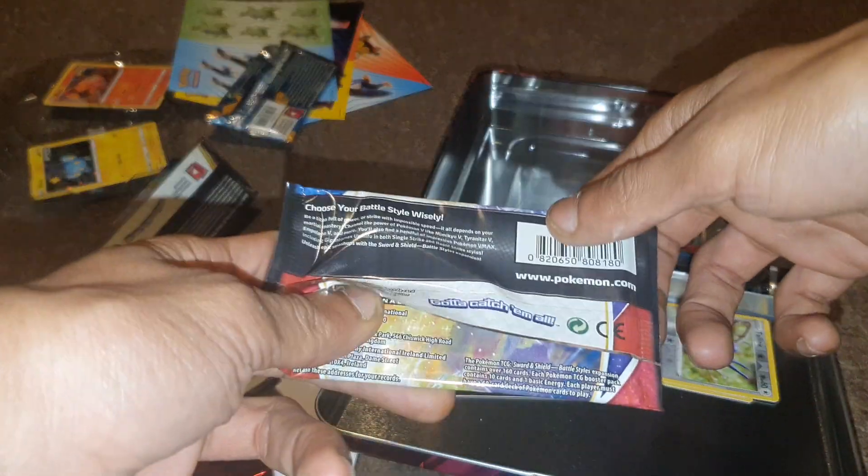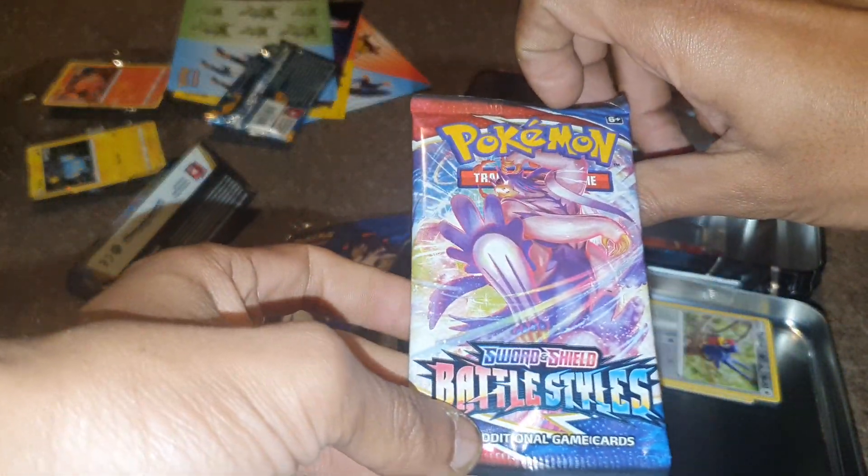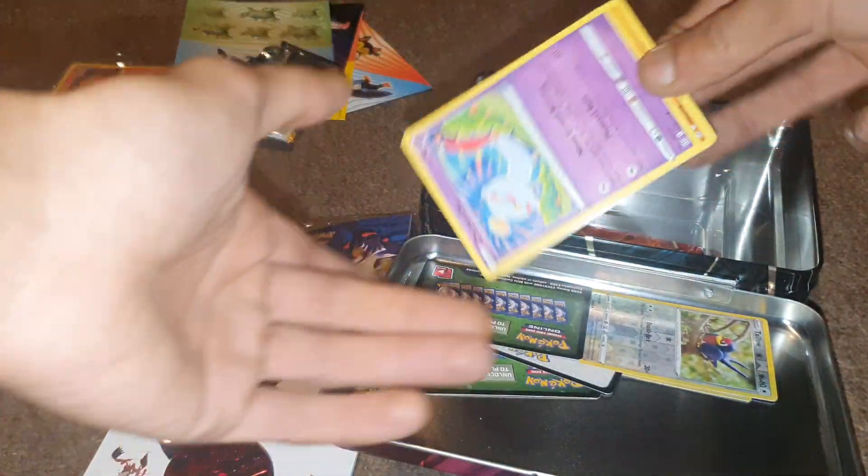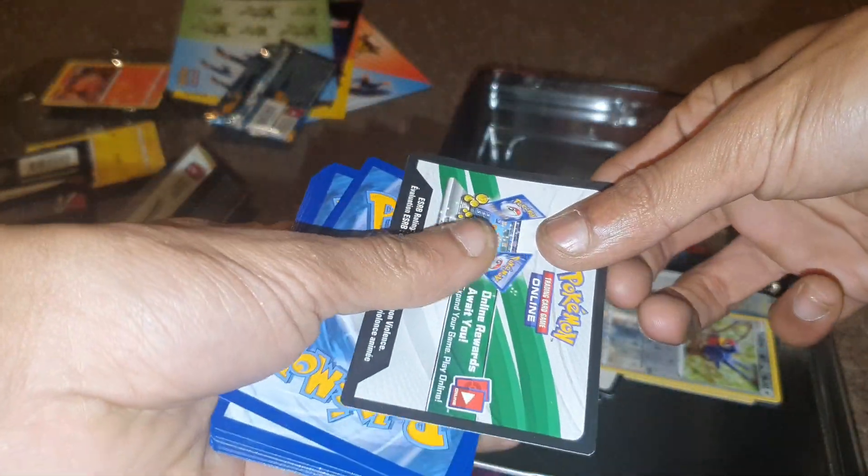We're back at it once again — part five, going to be opening up a Sword and Shield Battle Stars Pokémon booster pack. Hopefully we get something decent. Let's see what we got for today. Okay, green and white code card.